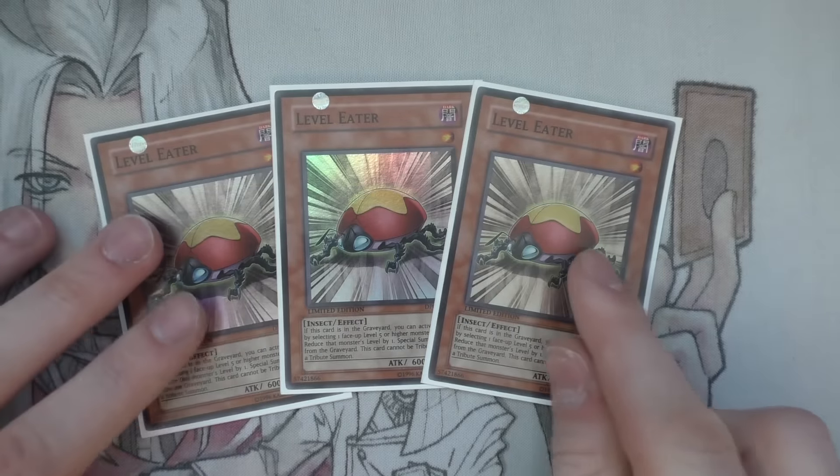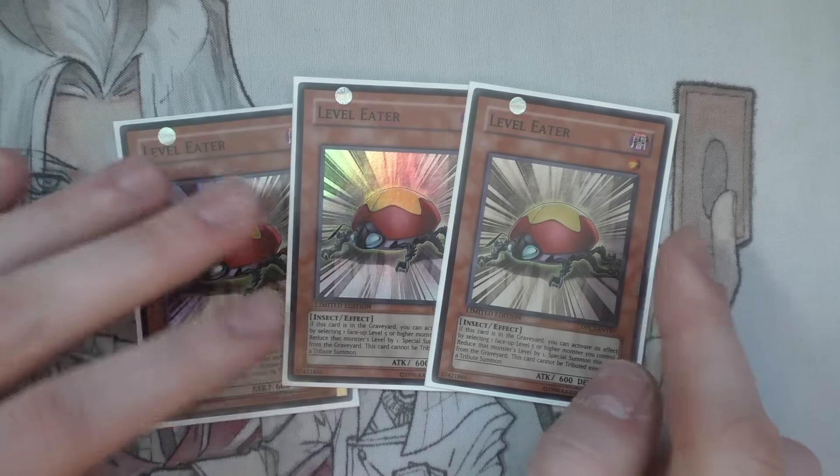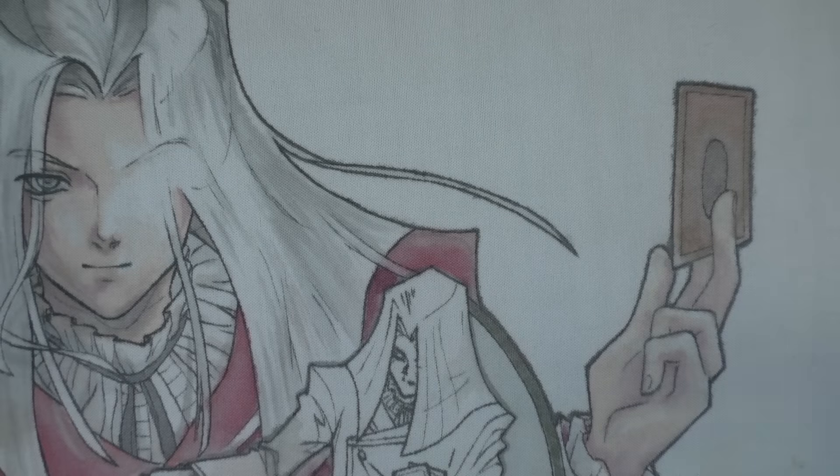Next up we have three Level Eater. I've bumped it up to three — I was originally playing two in previous builds. It's such a painful experience when you don't have it in your graveyard. That's why I've got it at three. With multiple discarding effects, it's not difficult to get it in there, and you can get lucky if you mill it with Tuning or anything like that. Three Level Eater is still really good.